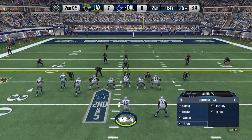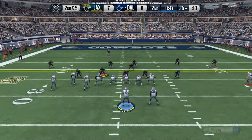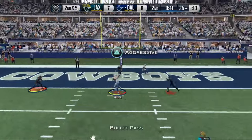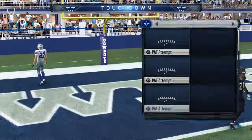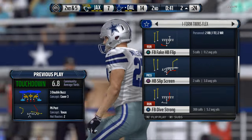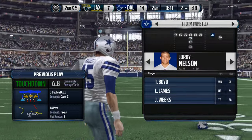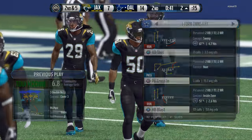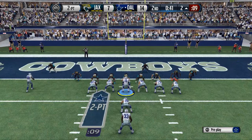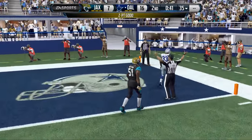There's Jordy Nelson — that was just a late read. He comes back across the middle like that and we're able to get in for six. I don't have James Casey in my lineup there, and I don't have that single back bunch formation in Kansas City's book, but we're able to get by with just the standard I-Form twins.